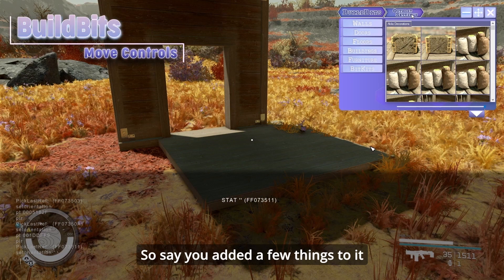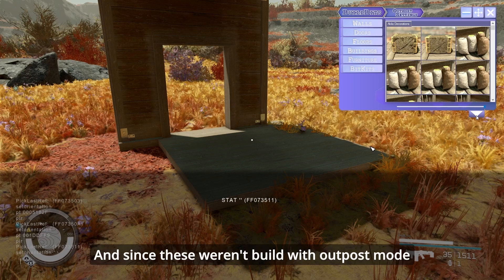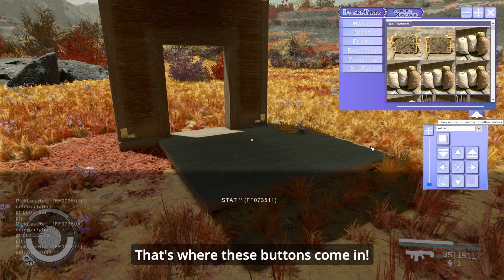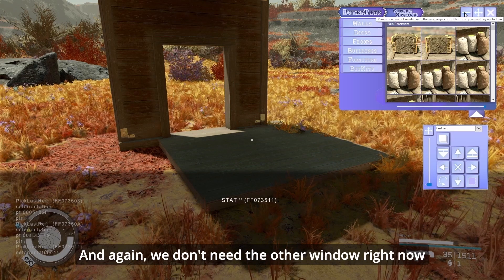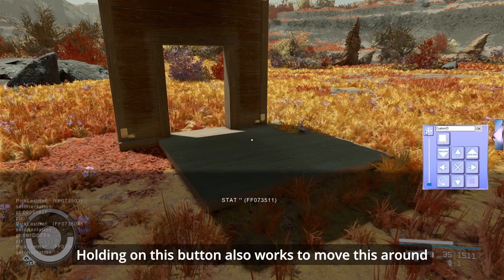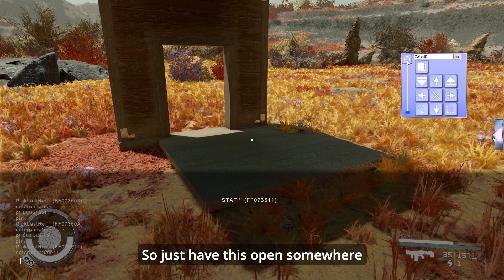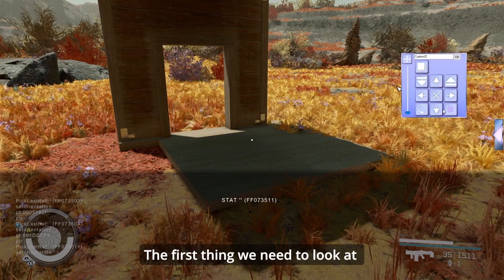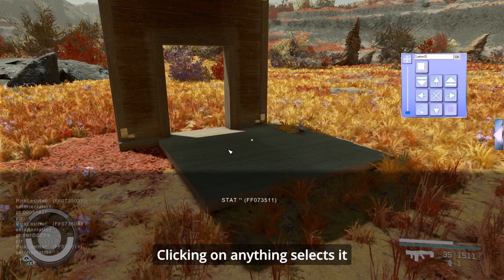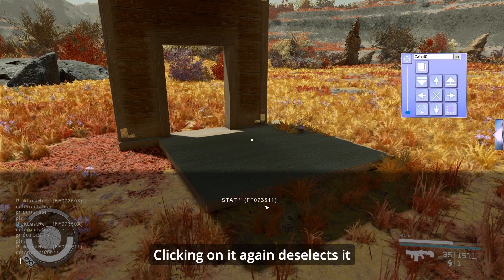Say you added a few things but they just don't line up. Since these weren't built with post mode, you can't just pick them up and move them around. That's where these buttons come in. We can minimize the other window for now. The first thing we need to look at is how to select the object you want to move. Clicking on anything selects it, and you can see the reference ID here. Clicking it again deselects it.